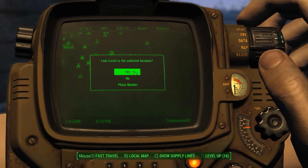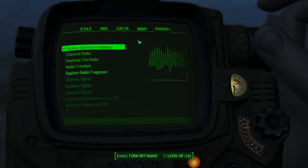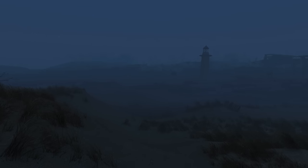From there, you're going to want to fast travel to the wreck of the FMS Northern Star. Once there, you'll pick up a new Rapture radio. You could tune into it, but actually you're basically right by the power armor, and you didn't need the note or the radio — but there's still cool little additions, so why not? Tune into it.